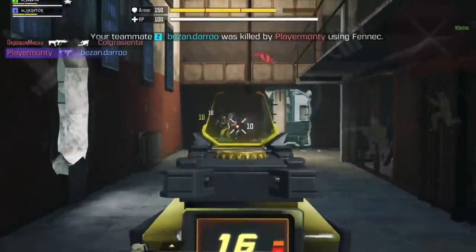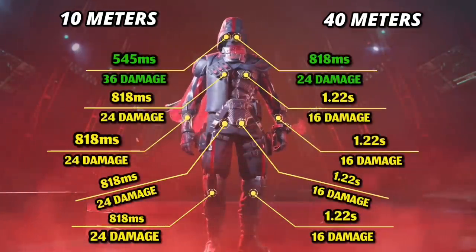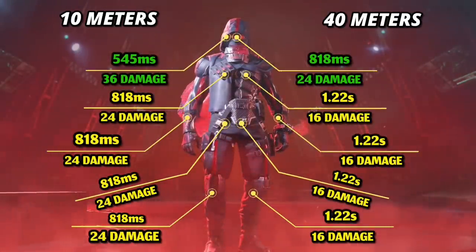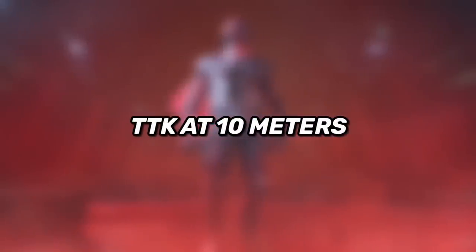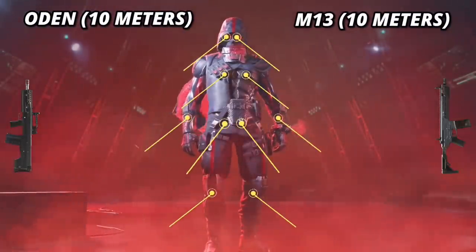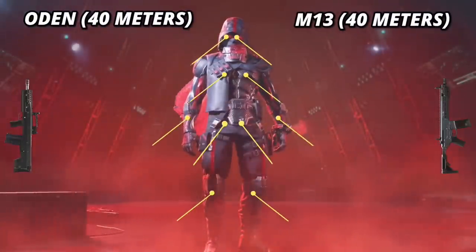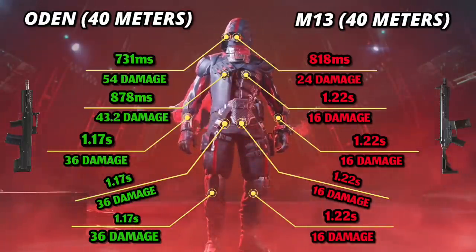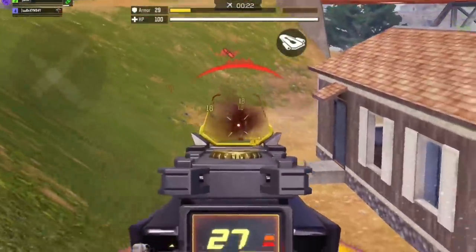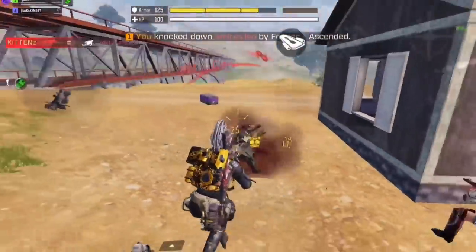We've arrived at the top 3, starting with the M13. Thanks to its fast fire rate of 880 rounds per minute it goes head to head with the Odin. The killing time at close range is ridiculous, and in a side-by-side comparison the M13 is better overall at close range while the Odin kills faster at longer ranges — but the Odin is hard to control there anyway. The other reason I placed the M13 in the top 3 is that it can be used as both an SMG and assault rifle, and it actually beats most SMGs in killing time.